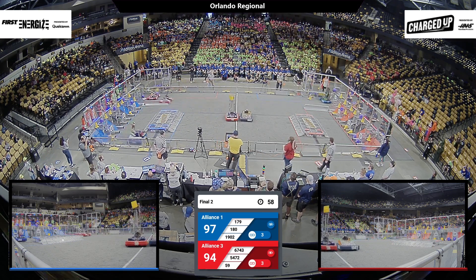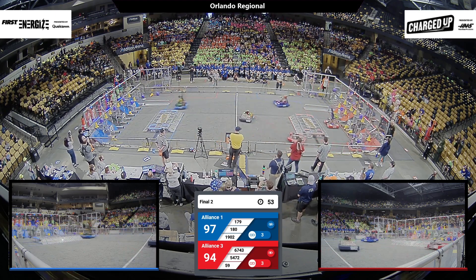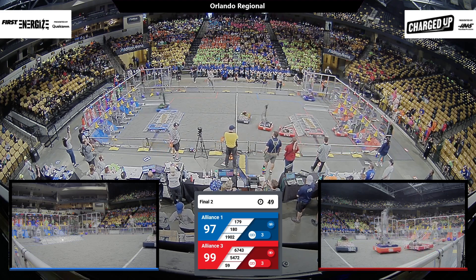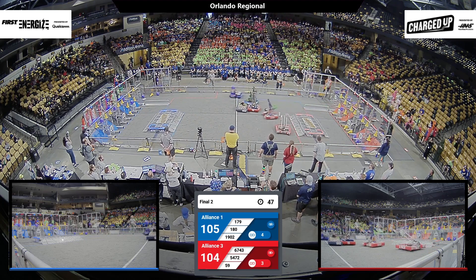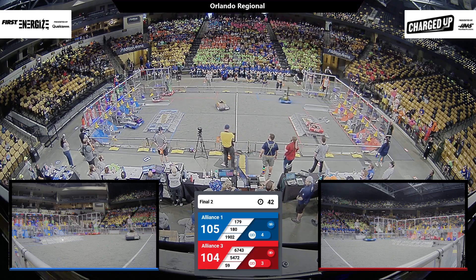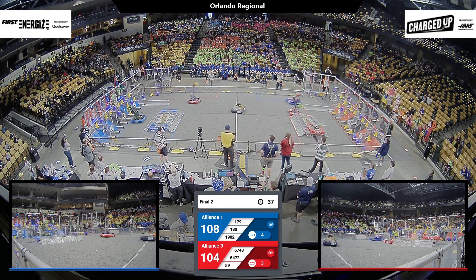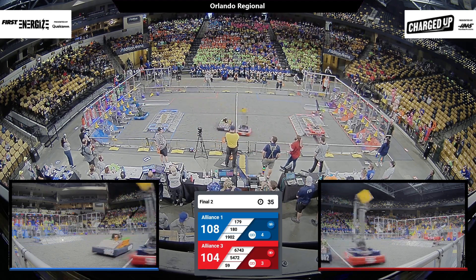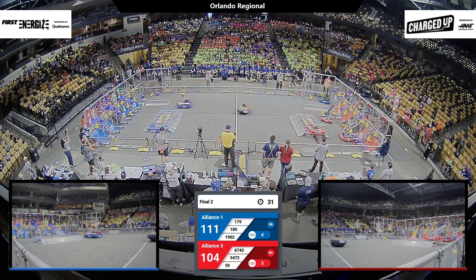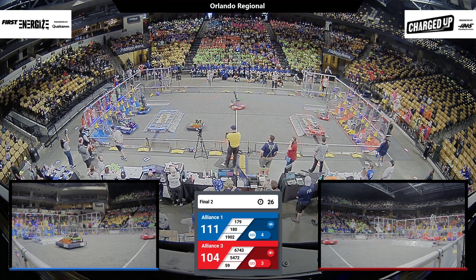There's one minute remaining. Both of our Human Player Stations active. Ram Tech running across the field. 67-43 meeting them in the center. 179, Children of the Swamp, a cone off the floor for the Blue Alliance. 179 places it on the middle rung there in the cooperation grid. Tiger Engineering ready to balance. They're approaching the end game period here — it could come down to our balances.